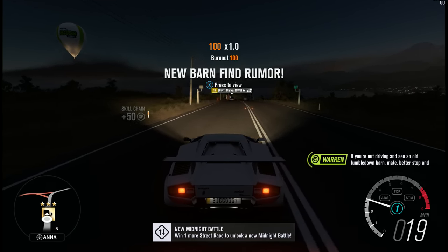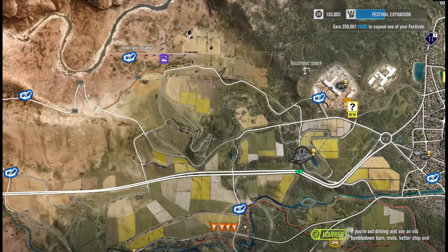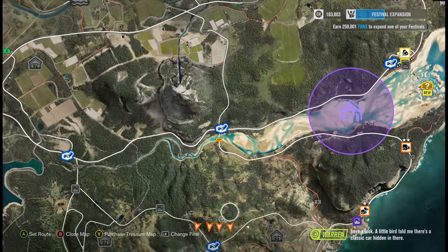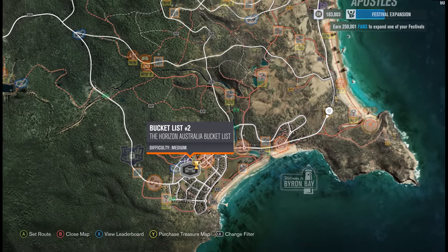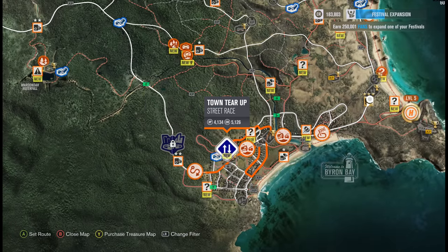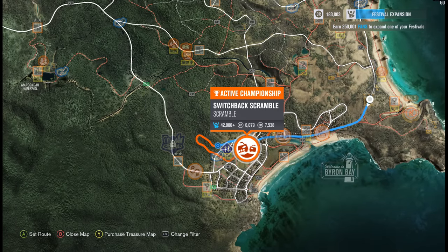If you're out driving and seeing an old tumble-down barn, mate, better stop and have a look. A little bird told me there's a classic car hidden in there. There's a lot of barn finds. Okay, so we have one more street race to do. Let's do it. We need one more win to get that midnight race, so let's go ahead and do that.